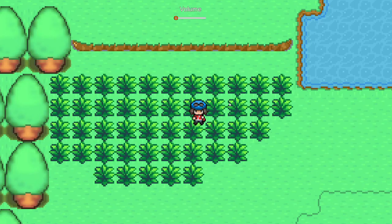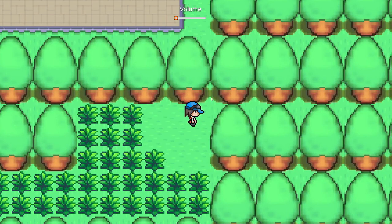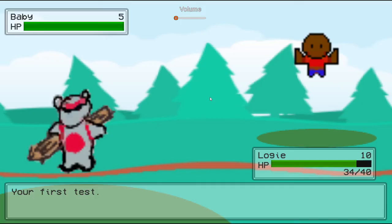That was mostly done by Omar, the UI designer. We can go through the map, and the map was created mostly by Anas — he is the map designer of our team. And I did most of the coding for the battle systems and things of that nature.